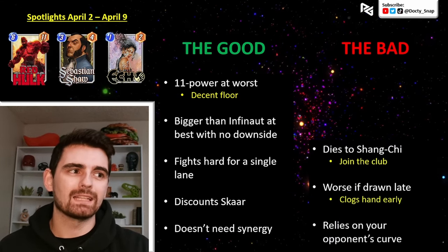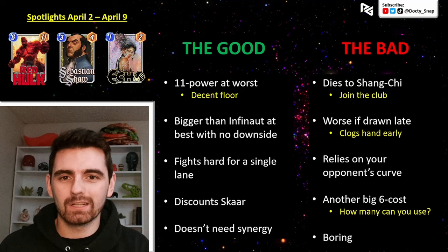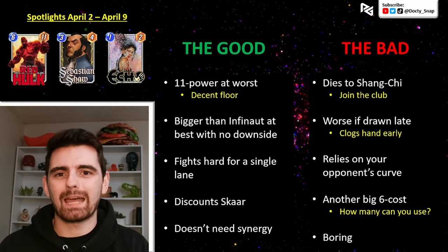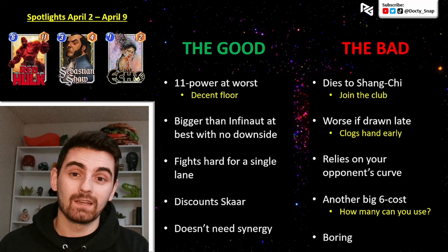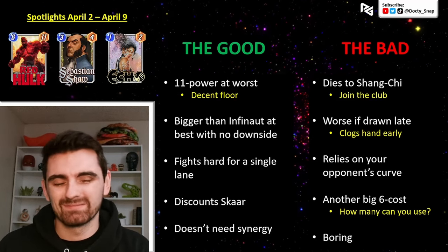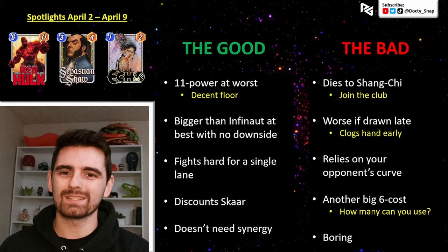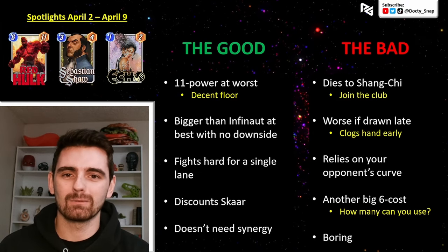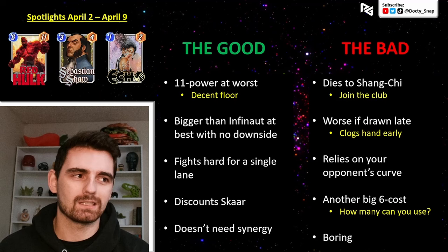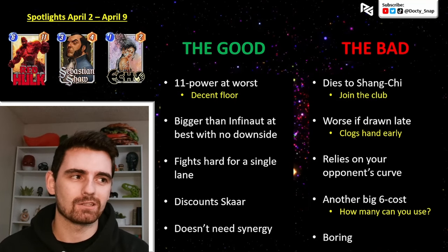Now for the bad. First, he dies to Shang-Chi, but so does every other big card — this isn't really that bad. People always say it's just going to lose to Shang-Chi, but there are so many targets for Shang-Chi out there. Blob always lost to Shang-Chi but was insanely overpowered when he came out and got nerfed. So he's just one of many cards that dies to Shang-Chi.